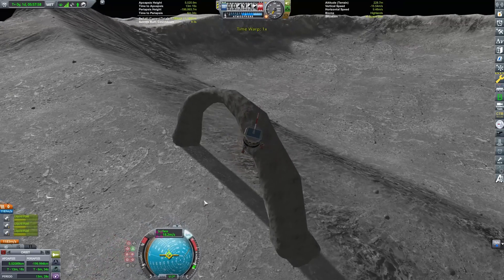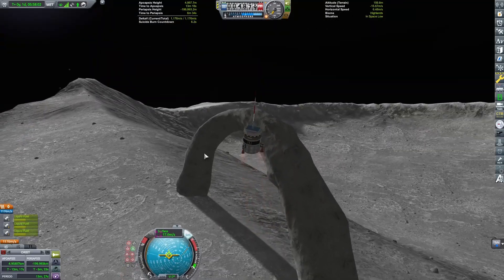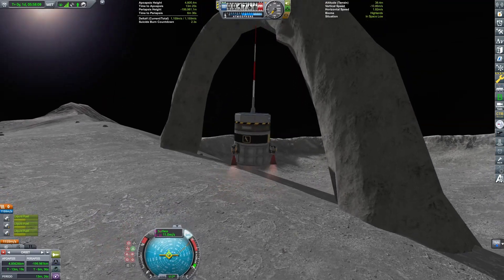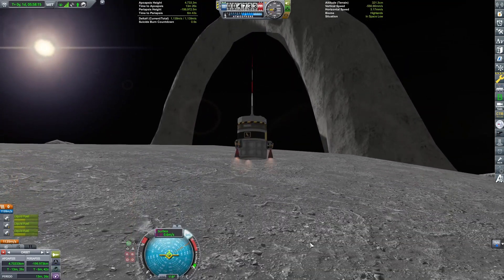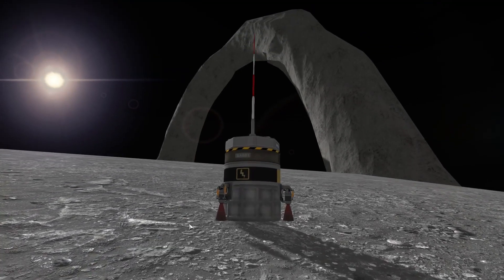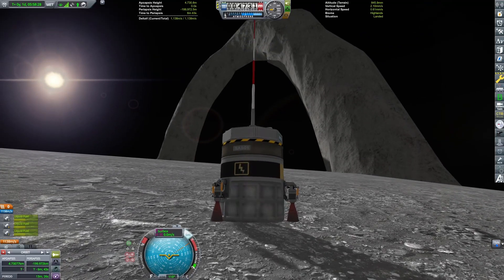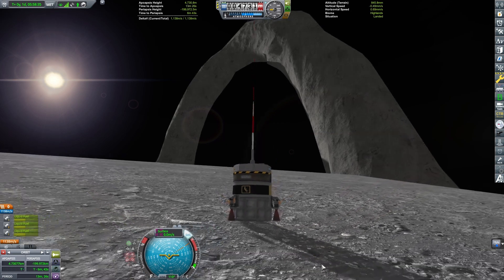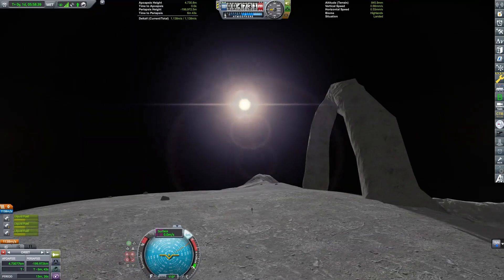And here is the Mun arch — one of many of the easter eggs included in the game. I hope that I have inspired you to go and check some of these things out, as there are a lot of cool things to see in this game. And hopefully in KSP2 there will be as well. I am Echo 3. Thanks for joining me for the discussion on how to find easter eggs. I will see you next time.